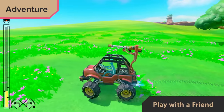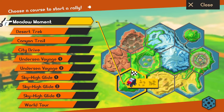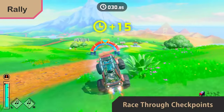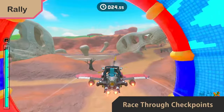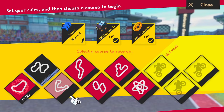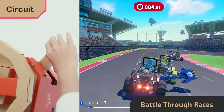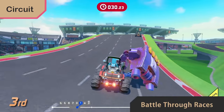You can also pair up with a friend and adventure as a team. In Rally, you pass through checkpoints as you race to the goal. You can't refuel in this mode, so don't go wandering off course. Circuit is a racing game with Twix — you can launch punches at your opponents and battle as you speed for the finish line.